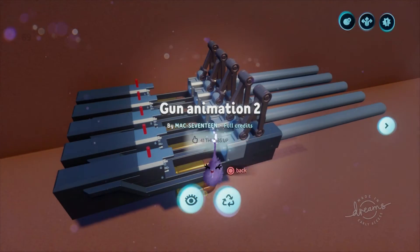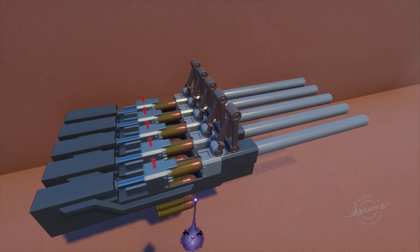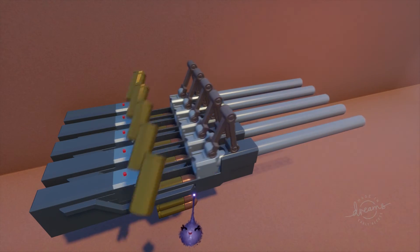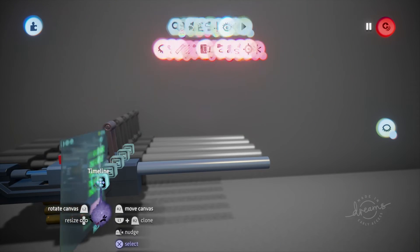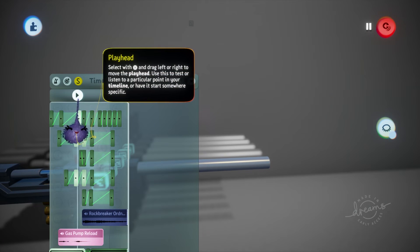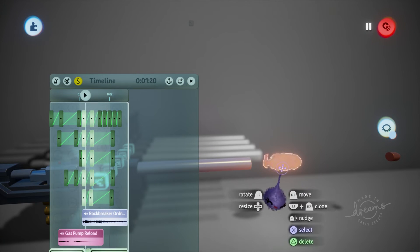Gun Animation 2. This is similar to animation examples we've seen from this creator. Get used to seeing stuff like this in actual games real soon. Let's take a look inside and see what's happening — more timeline stuff, this time integrating a couple of sounds. Notice the use of a football-shaped fuzzy glow sculpt for muzzle flash, and oh by the way it looks damn good.